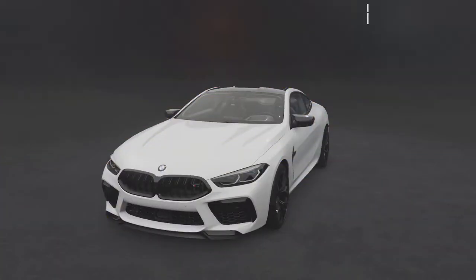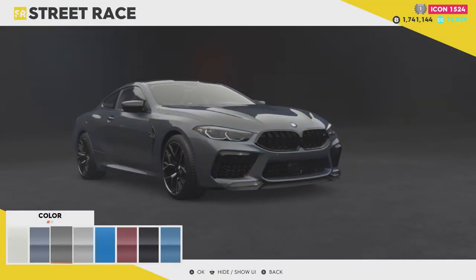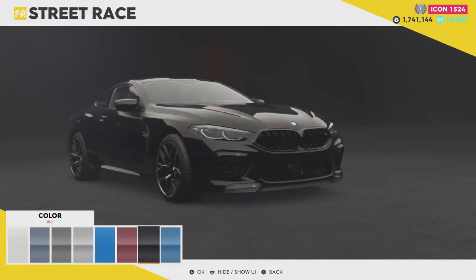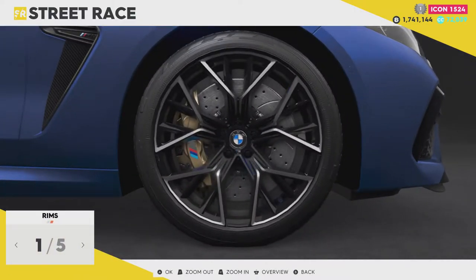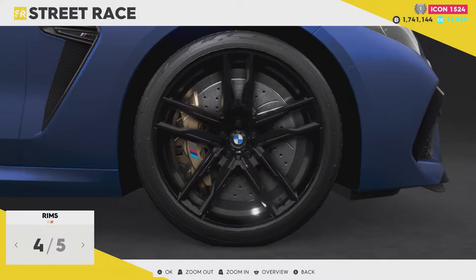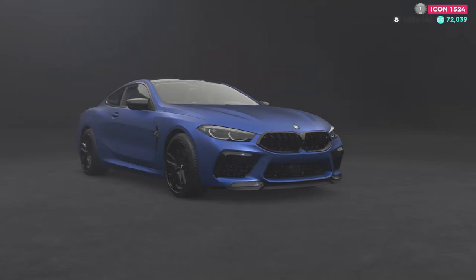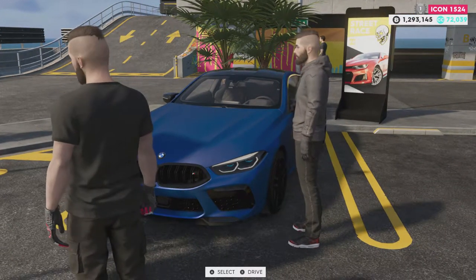It already looks dope in white, but let's see what colors there are. There's a big classic BMW blue, gray, another gray — oh mamacita, that's a nice looking blue — a nice red, a black, and another blue. I've got to go with this satin matte blue. The wheels are nice. Oh my lord, why is it so expensive? Yes, we have bought this thing and it already does look well dope.